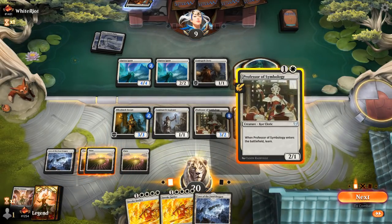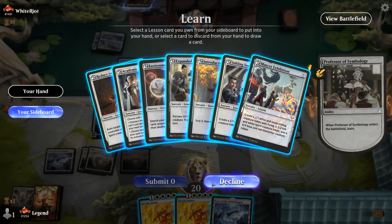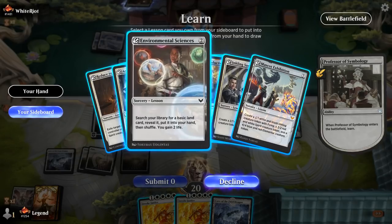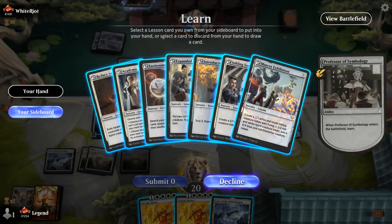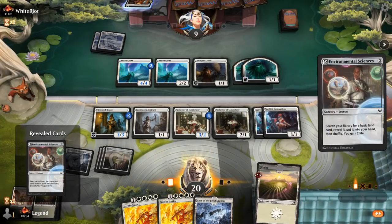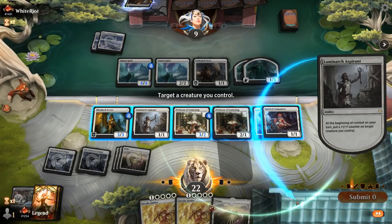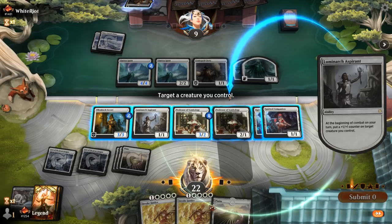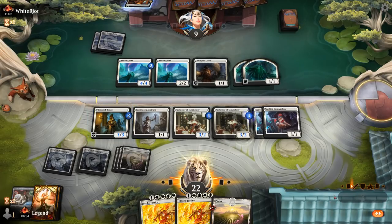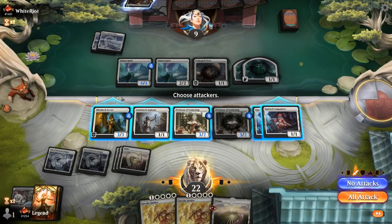Guess we'll have to wait one more turn. Professor might as well learn for something useful since we have land 5 ready to go. Could Probation their Homestead Courage, but that feels weak. So maybe we just go for Environmental Sciences to get a land which we can play right now. Seems acceptable. And then counter, we can start spreading out a little bit more, maybe put it on Professor of Symbology. Next turn we'll make sure to put counters everywhere. Don't think there are any great attacks.